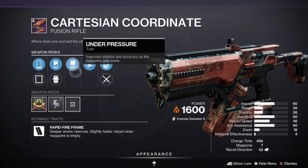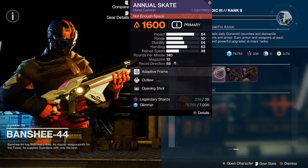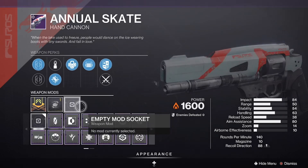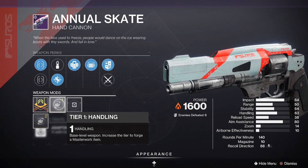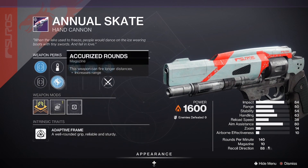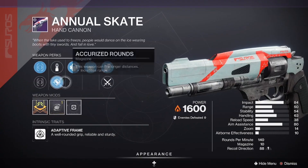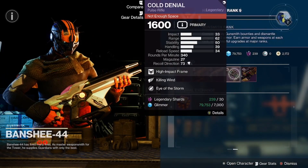Vorpal and Under Pressure is a very good roll for the Cartesian Coordinate. We also got the Annual Skate with Outlaw and Opening Shot — oh my goodness, Banshee has come with the goods today — coming in with a handling masterwork and Accurized Rounds with Sure Shot. Good roll for the Annual Skate.